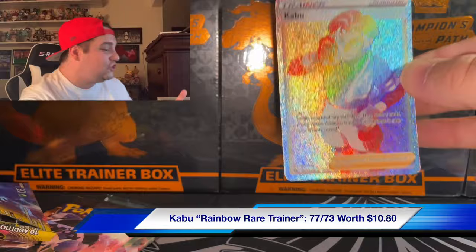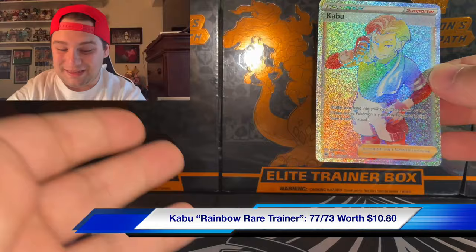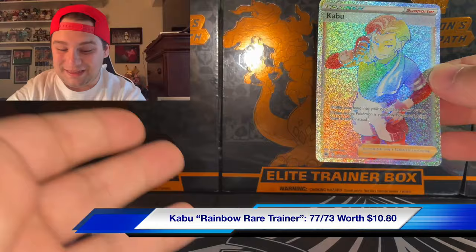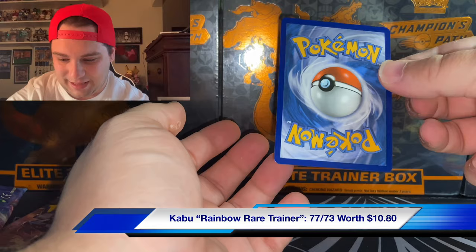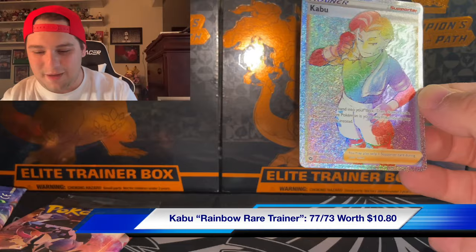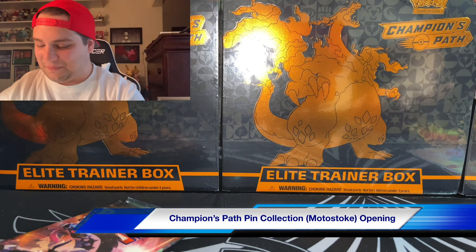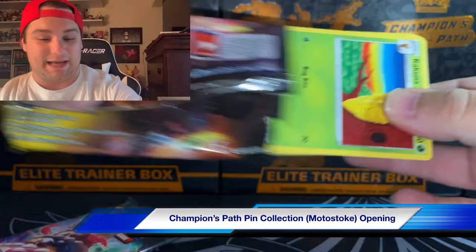What are the odds - there is no way we just pulled that! How is that possible? That is beautiful - oh my god, the rainbow rare Kabu! I don't know why I'm having trouble pronouncing it. Oh my god, no way that just happened! Wow, okay - there's got to be a Charizard in this set somewhere. I don't even know what else to say - that is ridiculous.